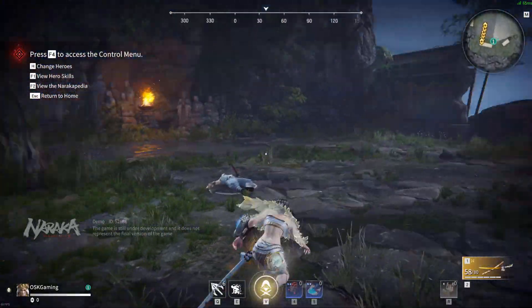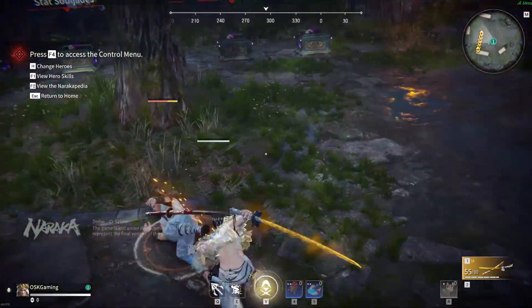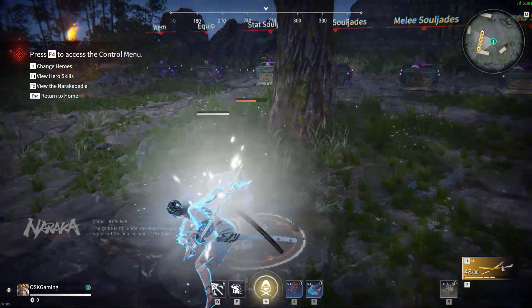You can also do an uppercut by sliding and pressing right-click with most melee weapons for a knockup, so you can mix up your opponent in a fight with this too.